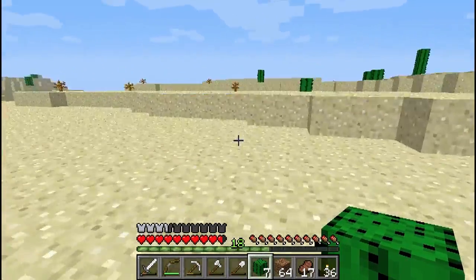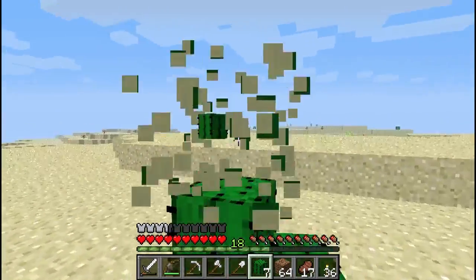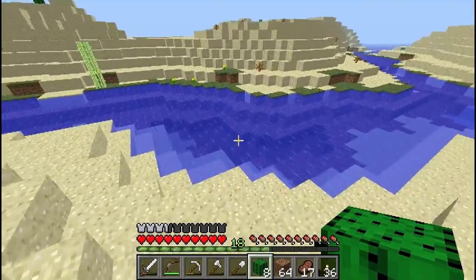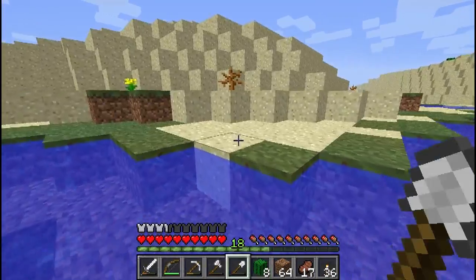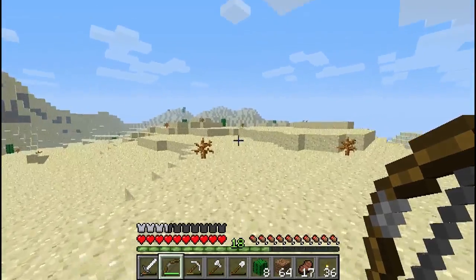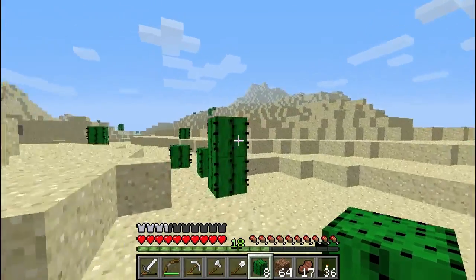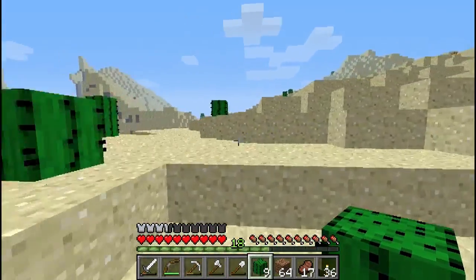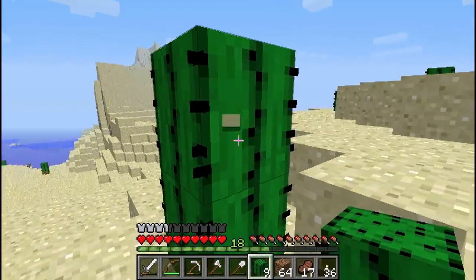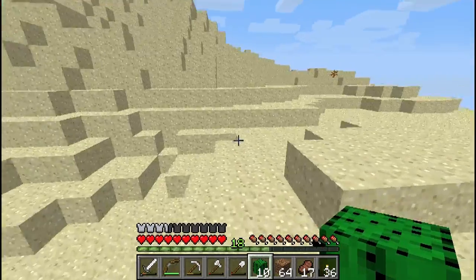We've got seven cacti — I don't think I really want any more, though I could get ten as I'm heading back. Let's grab that piece of cacti. Here's the river we passed — that was about halfway, so we're doing fairly well. This isn't the biggest desert I've ever come across. Deserts can be one of those biomes where they can be pretty massive. I've seen some massive deserts, as well as massive tundra biomes — some entire Minecraftian continents are built out of tundra biomes.